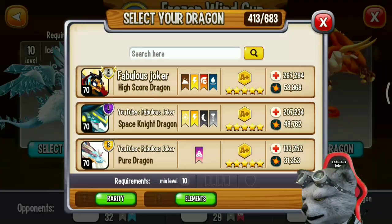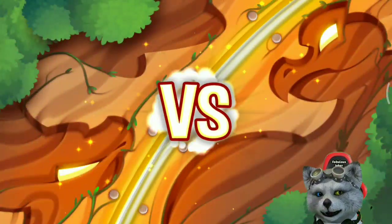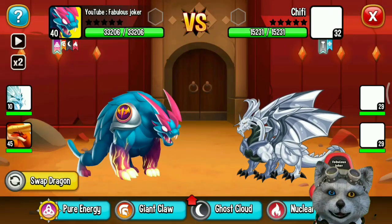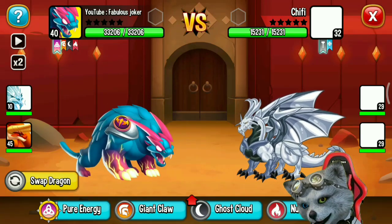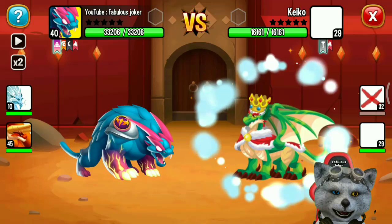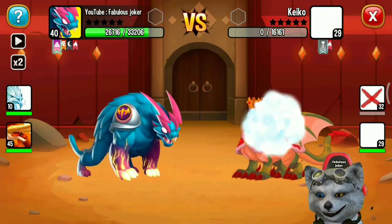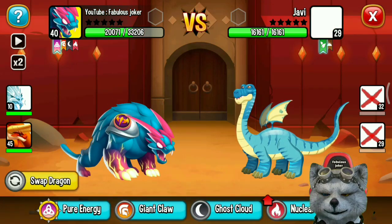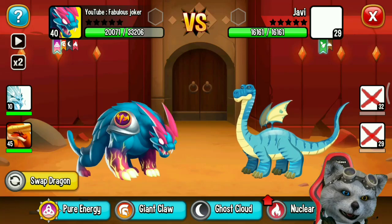This dragon has pure defensive element, so it means he's weak against primal element. And here is the BS Modded Dragon — this dragon has metal defensive element, so I can do critical damage on him because I have the dark element. I can also do critical damage on fire element, and critical damage since this dragon has natural defensive element.